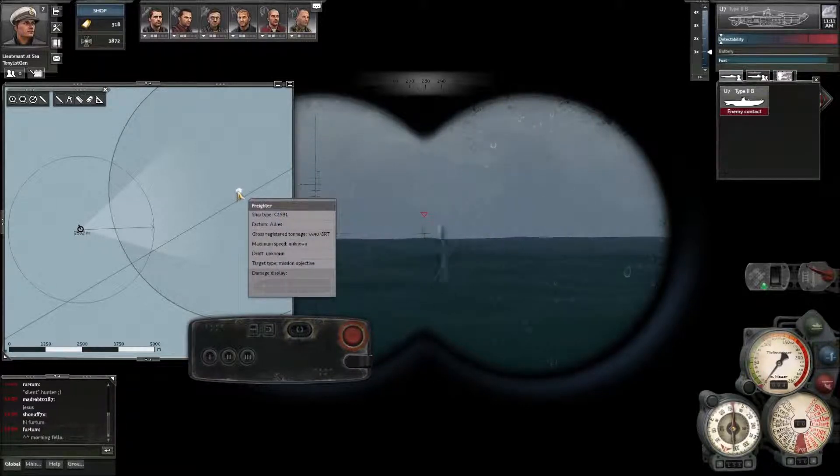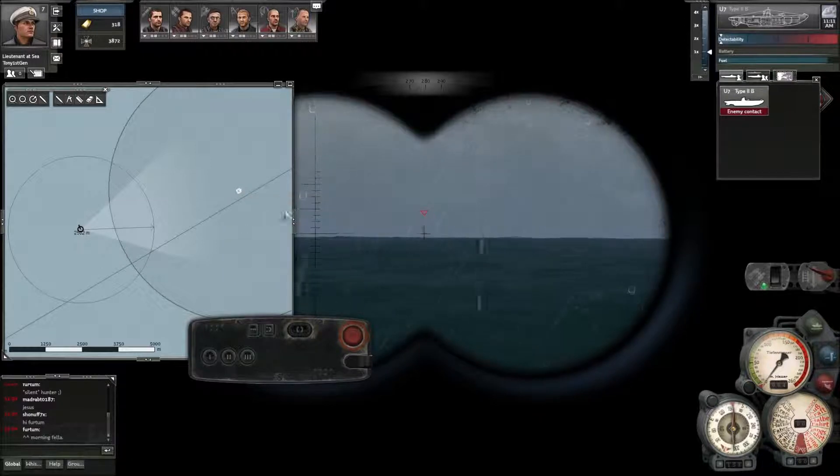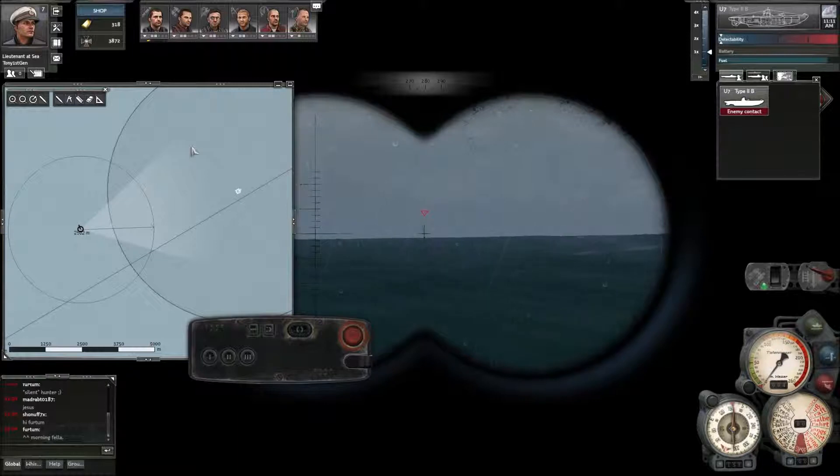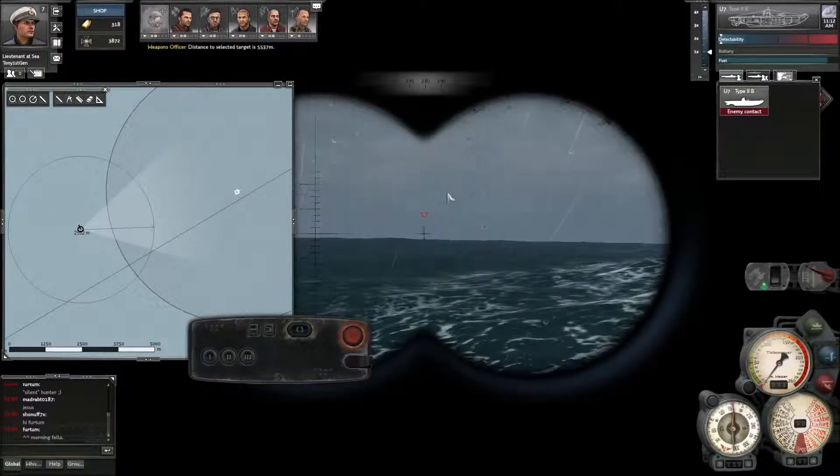Underneath, if the ship was damaged it would show damaged parts of the ship - hopefully we'll be able to get to do that very shortly. I can click on that and it will give us roughly how far away our target is. Another thing I want to show you is this little triangle here - this is quite important.